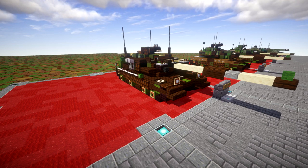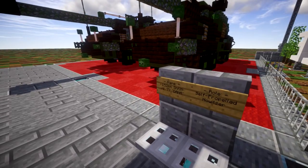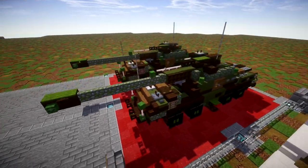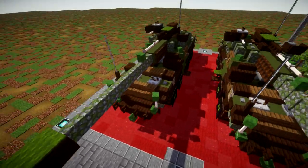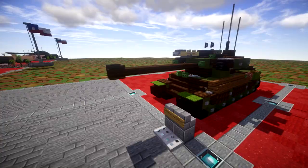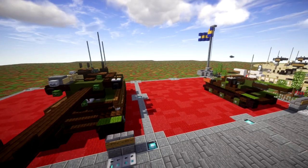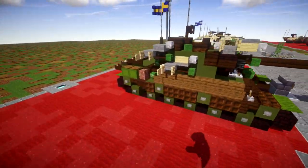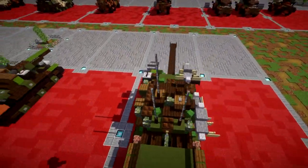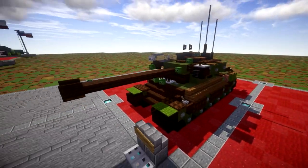Moving on back to Czechoslovakia, we have a new build — the 152mm SpGH Dana self-propelled howitzer, which is out on the channel as a tutorial. Really cool self-propelled gun from Czechoslovakia. And over here we have our last build, the STRV-81, which was basically a Swedish Centurion modified with some extra rockets on the side and a few little modifications here and there. Overall the same Centurion we all know, just with some extras.